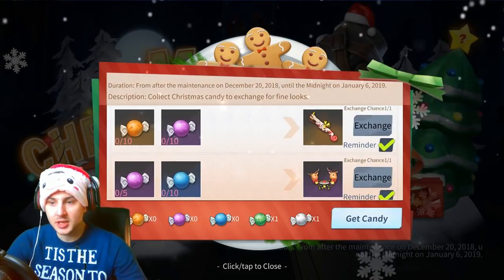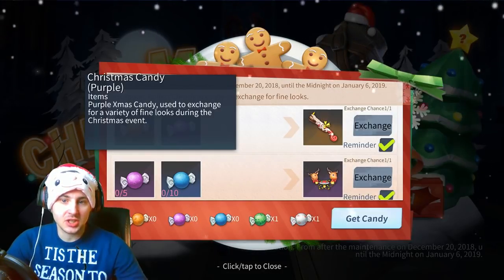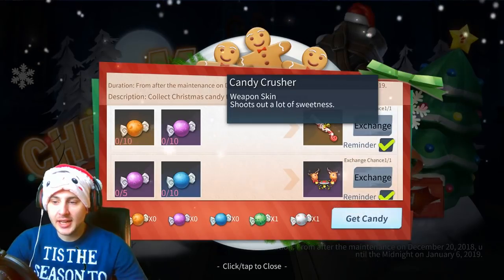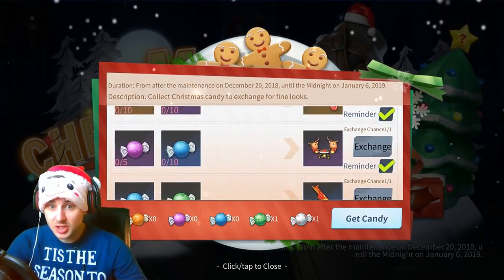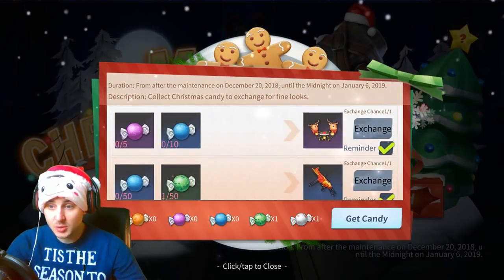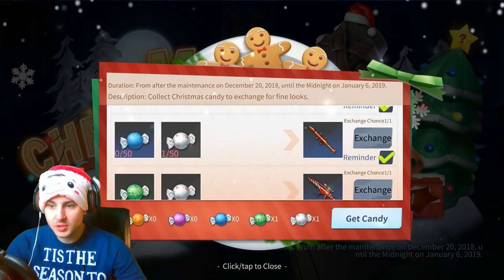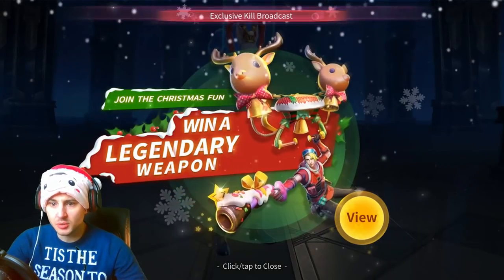So this is what the candy's for. You can get the candy crusher, which is a shotgun skin - I thought it was an AK skin, it was originally an AK skin but looks like they've made it into a shotgun skin now. You can get some reindeer balloons. You can get some dank Christmas items. That's dope!